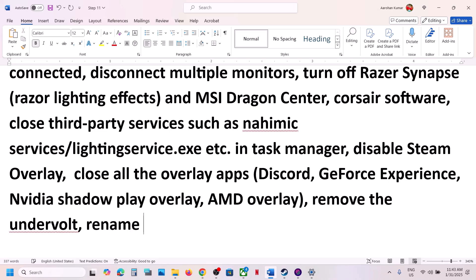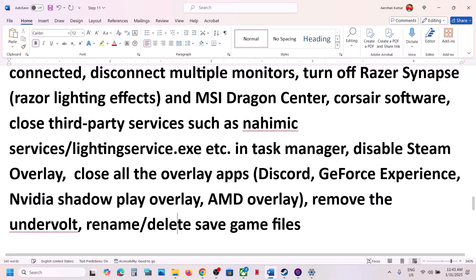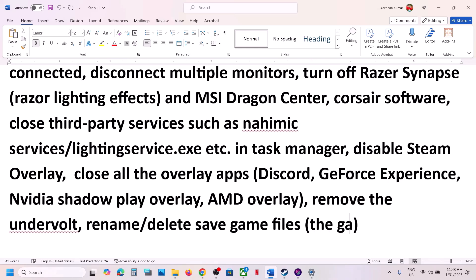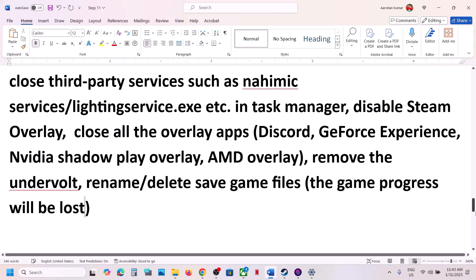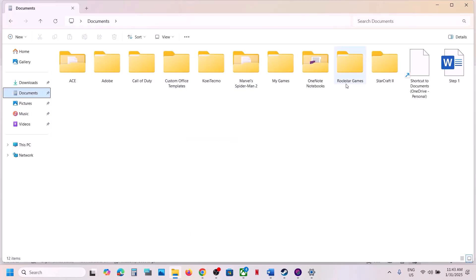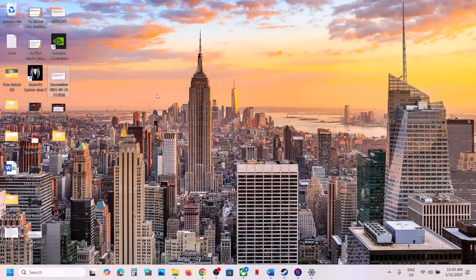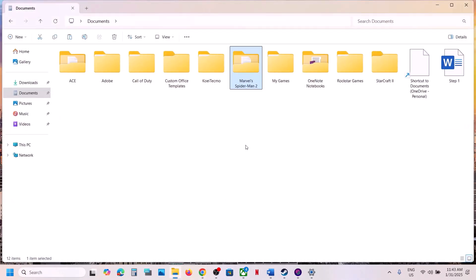The next step is to rename or delete the save game files. Be aware that when you rename or delete the save game file, you will lose all game progress. To do this, open File Explorer and go to Documents. You will see the Marvel's Spider-Man 2 folder. To create a backup, copy this folder and paste it to the desktop. Then rename the original folder by adding '.old' to the name, and launch the game to check.